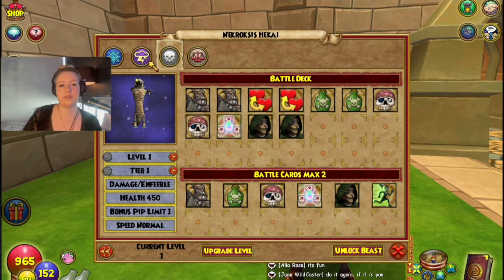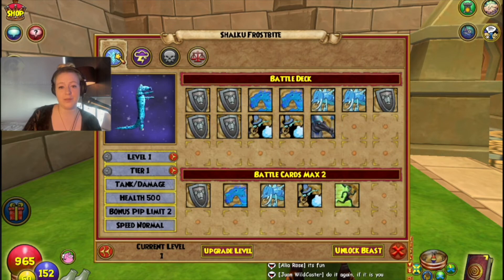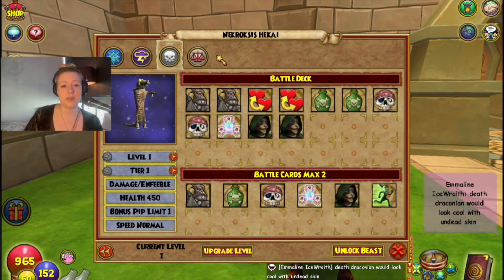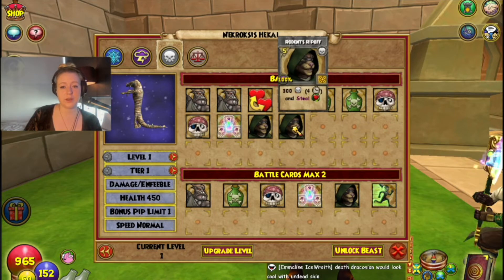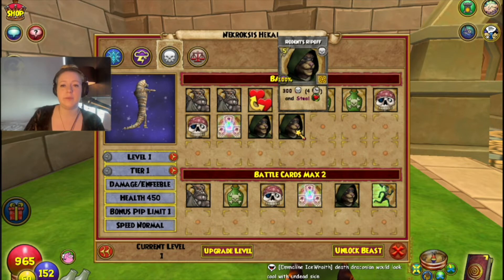I like playing Storm Croc, Balance Croc, and Arc Croc — it's a really fun form. So Death Croc is competing with a lot of very good forms. At tier one, the biggest hit is a five-pip AOE that does 300 over four and steals a heal over time.